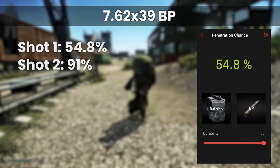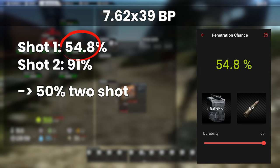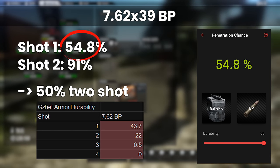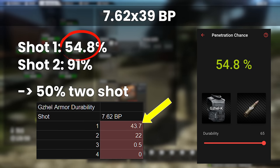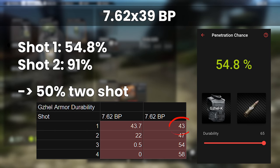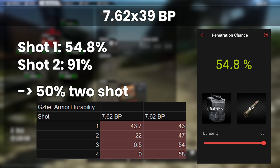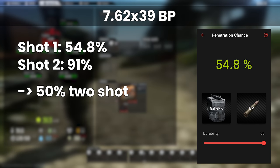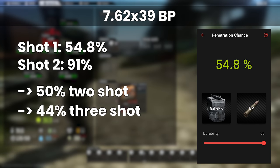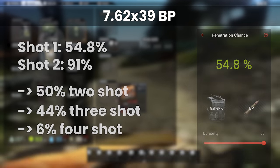The Gajel actually doesn't fare that much better, with a 50% chance to get 2-shot. This is because although the first hit is only 55%, the resulting armour damage takes it to 43.7 out of 65, and the pen chance moves up to 91% for hit number 2. Ouch. Damage mitigation means shot 1 only hits for 43 when it pens, but with shot 2 at 47, this totals 90 and seals the deal. Otherwise, if you manage to get 1 bullet that doesn't go through in the first 2 rounds, this gives you a 3-shot kill 44% of the time, and a 4-shot miracle chance of only 6%.